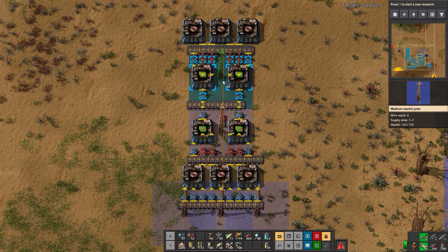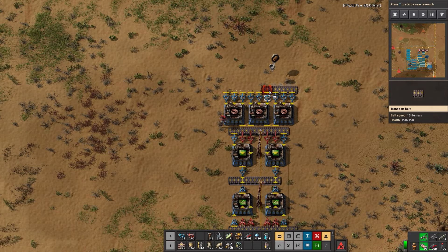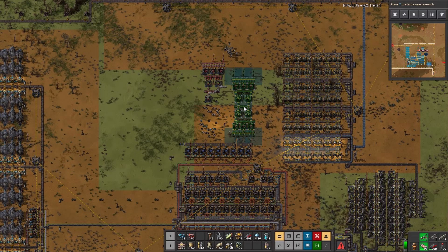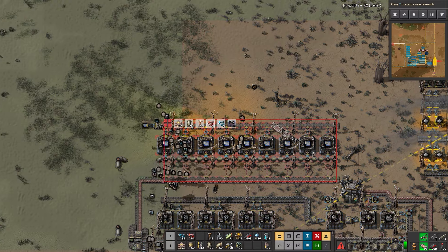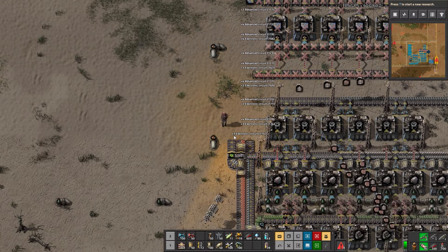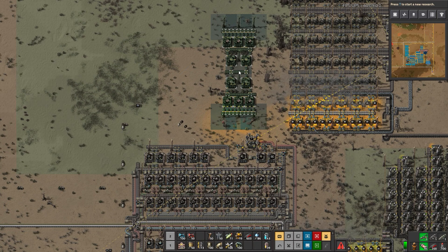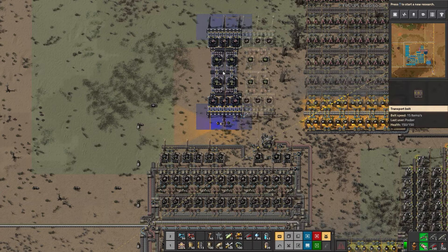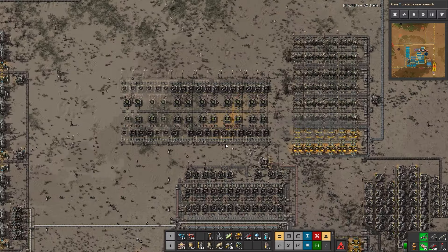We'll give it power and inserters here. There is the blueprint — we're gonna save this and copy it. We'll put the green circuits hereabouts. Actually we'll delete this first because we'll make a much better blue circuit build later. We'll have it go here — and there's blue circuits. We'll get rid of that. So there's green circuits.